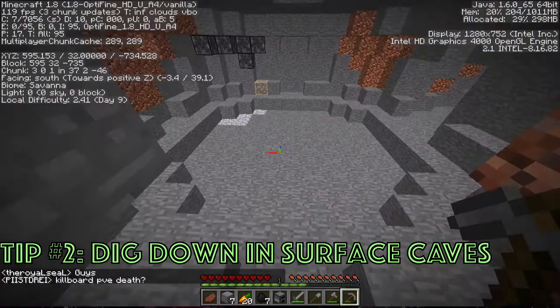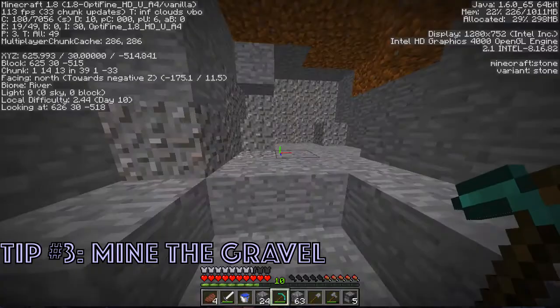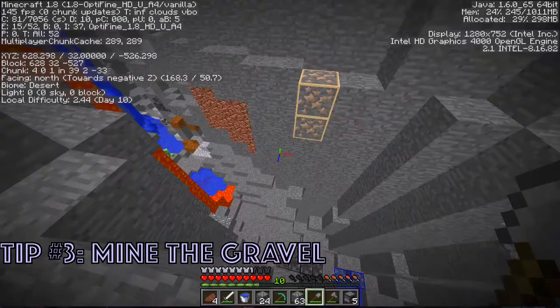Tip number three kind of goes along with tip number two, which is: if you see a gravel patch at the end of a cave, mine the gravel patch. Almost always, there's another section of the cave behind or below the gravel patch that is covered from view by the gravel.